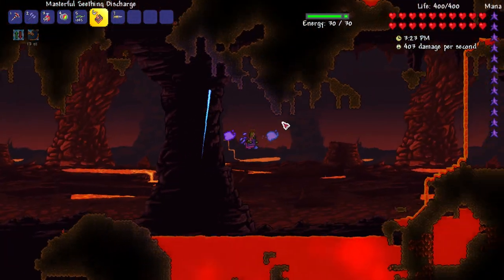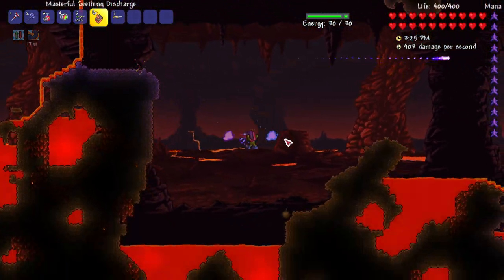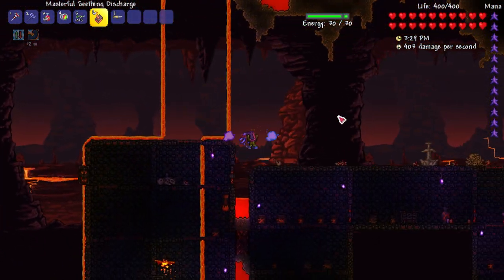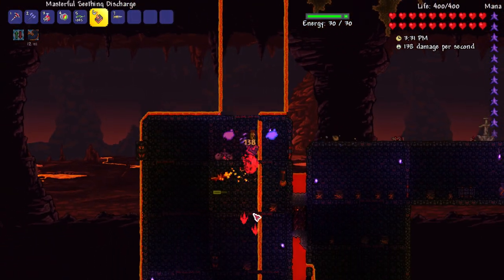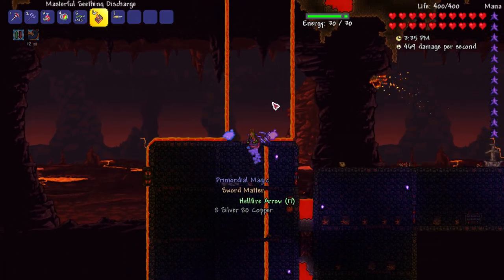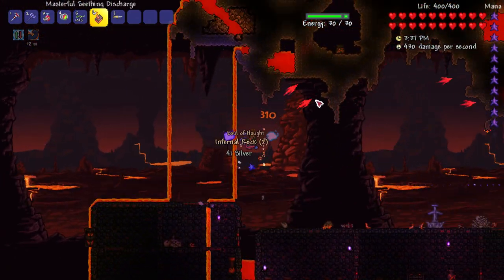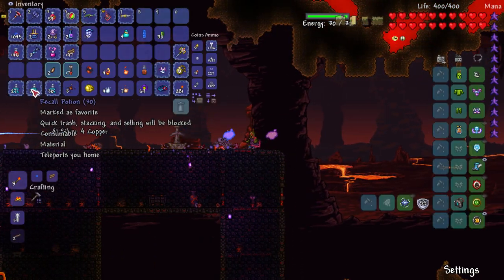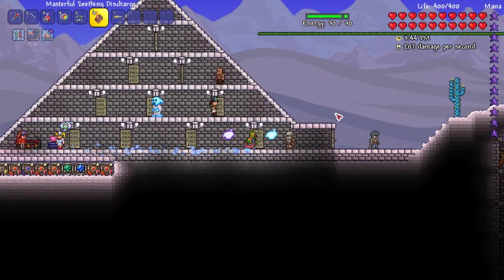Why are enemies not spawning? This is the area where you'd most likely get the majority of them. Let's slay this beast — did I get a Soul of Haunt? I did! All right, cool. And we'll do this one as well. It's working with some of the other mobs, so I only need three of those.